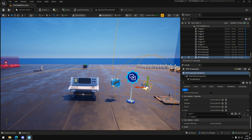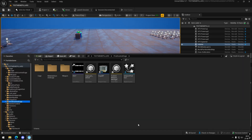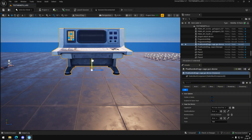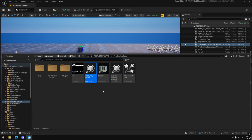Now add all of that into the verse you've set up. Add the cage gun device and add the cage blueprint as shown below.